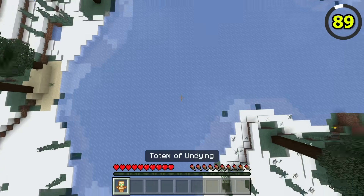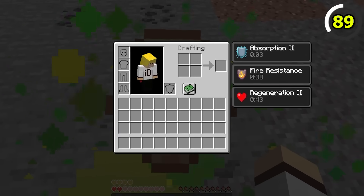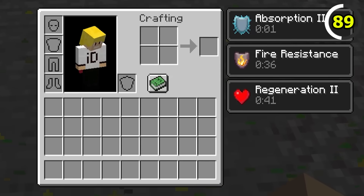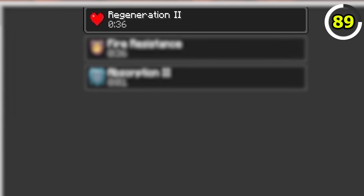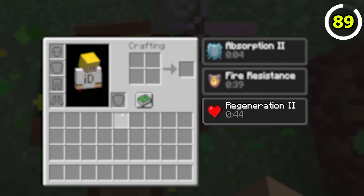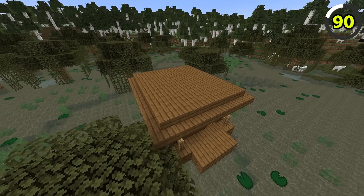Totems of Undying behave differently on Bedrock compared to Java. When the Totem is used on Bedrock, you get Regeneration 2 for 40 seconds, but on Java, it lasts for 45 seconds.